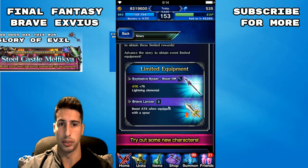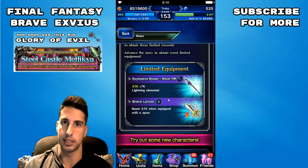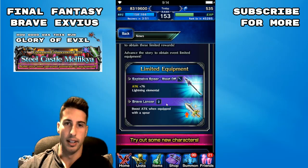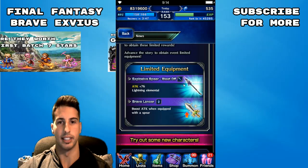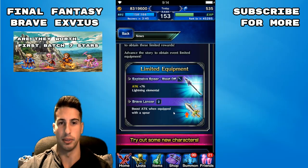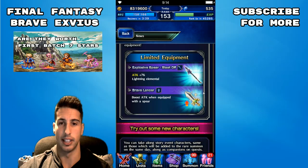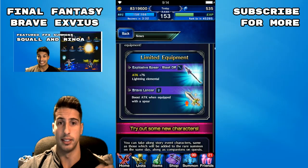You'll also be able to get materia that boosts attack when equipped with a spear. The Brave Lancer materia — I think it's going to be maybe a 30 or 40 percent max increase in attack when equipped with a spear. I don't see it being more than that, but maybe they'll be generous with a 40% increase. That's going to be pretty cool. I can't wait to see how much percentage this is giving us. Especially if you're a newer player, these things could be really good for you.